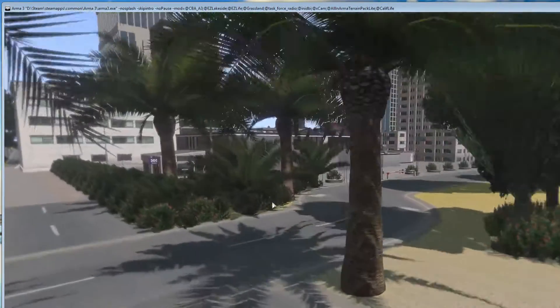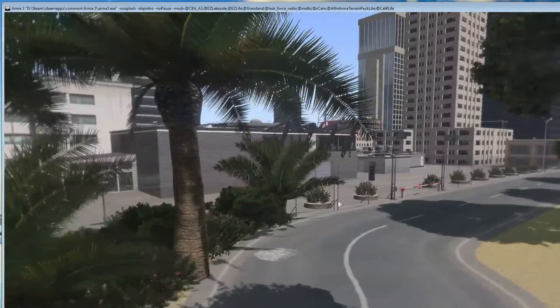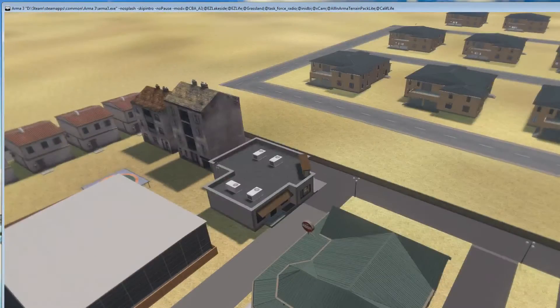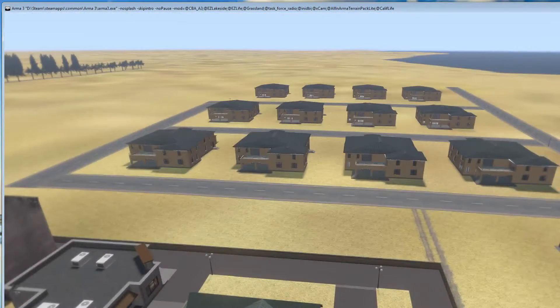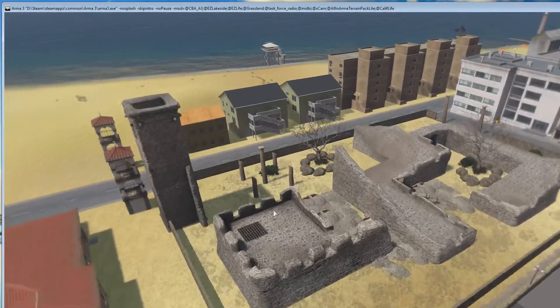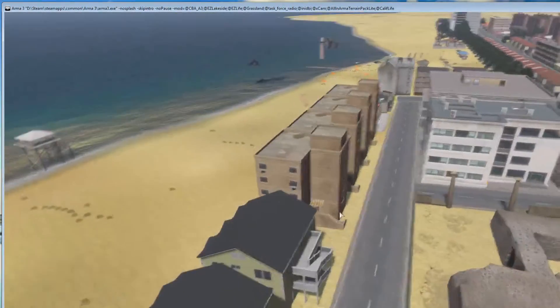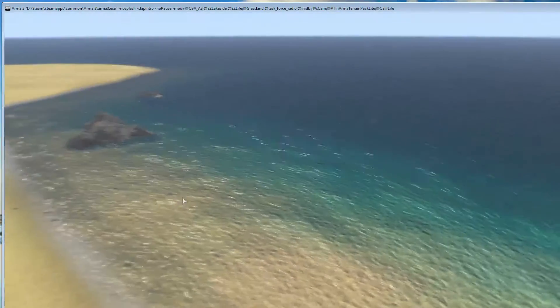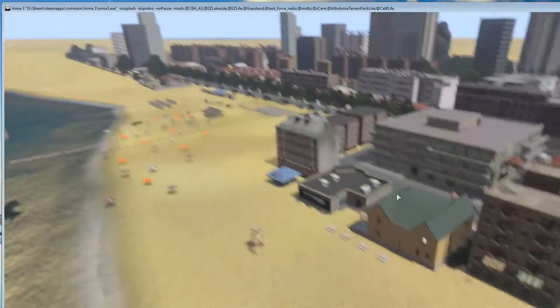I've got videos on the channel with the build of this Cali Life server. Here's your McDonald's and everything — a bit of development that I didn't get around to finishing over on the back. Some ruins around the beach, some wrecks — and as you can see there's a big aircraft carrier behind us as well.